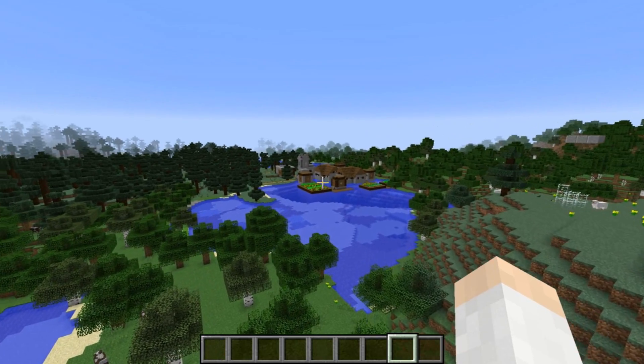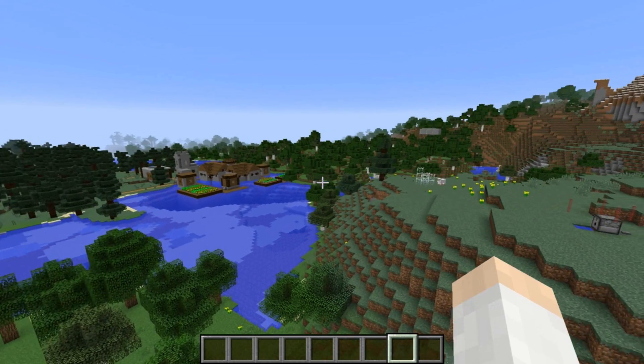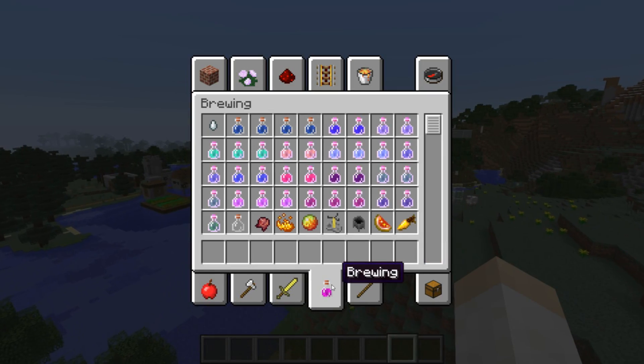One very small change this week is that the icon for the brewing tab in the creative menu has changed from a water bottle to an uncraftable brewing potion. Also, this uncraftable potion now defaults to potions which don't have tags, like custom potions you make that don't have tags. So that is pretty nifty.